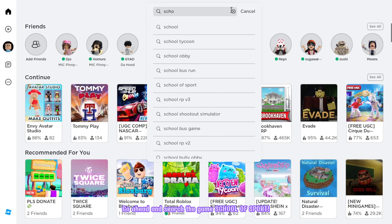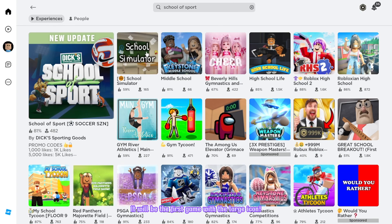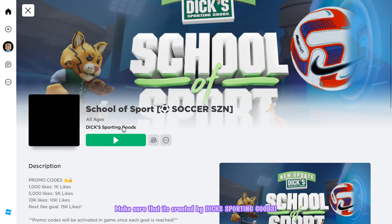Go ahead and search the game School of Sport. It will be the first game with the large icon. Make sure that it's created by Dick's Sporting Goods.